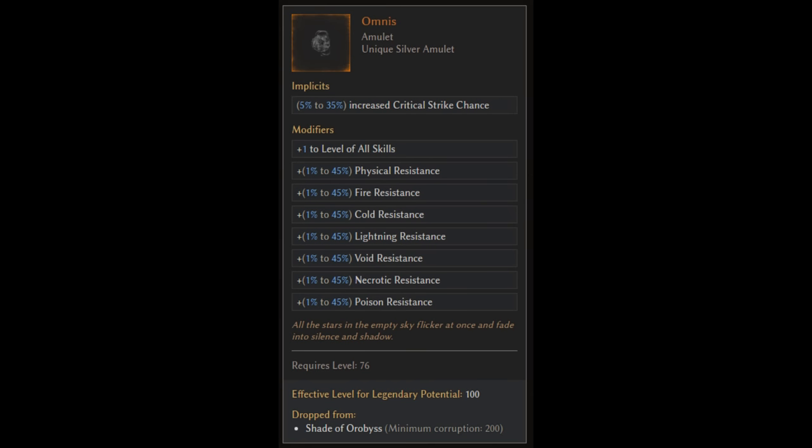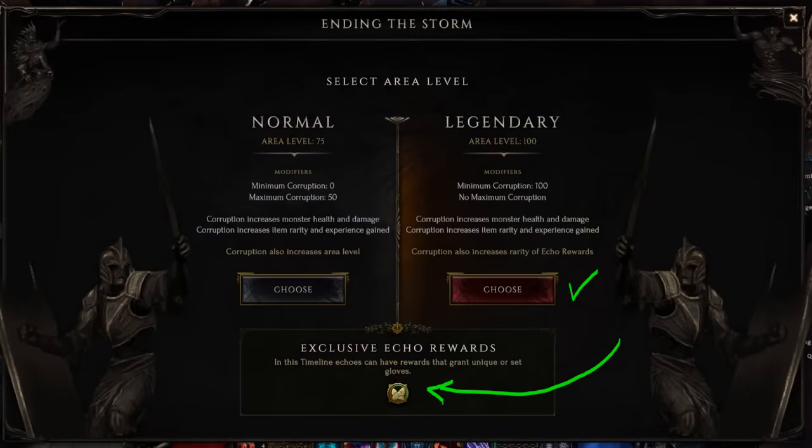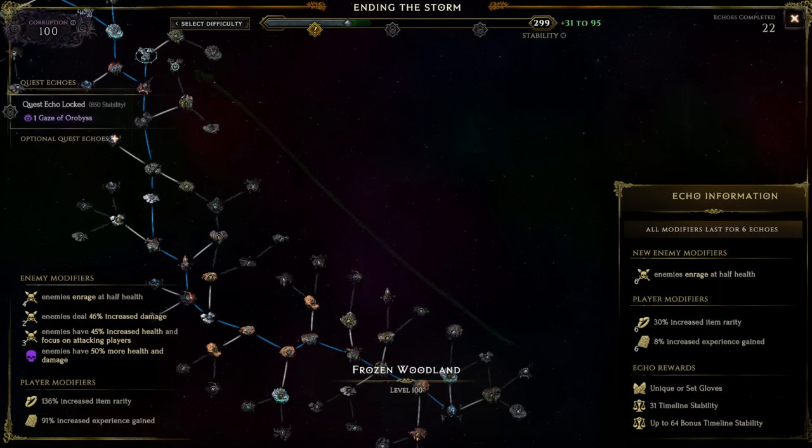For all other non-boss-specific uniques, you can use the monolith to target farm them on an item type basis. Each monolith has a certain bonus echo reward type that it contains. Ending the Storm, for example, has unique or set gloves echo reward type as a bonus, so if you want a specific set of unique gloves, farming that timeline is the best option. This only matters in empowered monoliths, so get there first before beginning to target farm like this. The full list of reward types for each timeline is on Last Epoch Tools as well as listed on the difficulty screen for each mono. Keep in mind that the rarer reward types like guaranteed uniques occur more often further out from the starting crystal and at higher corruption values.